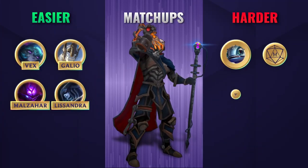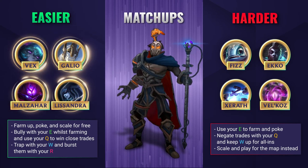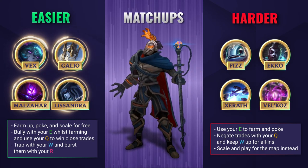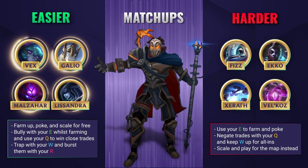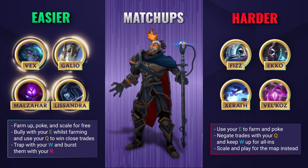When it comes to those easier matchups, Viktor is going to thrive in lanes when there's not too much risk and he can just keep his distance, farm up, poke, and scale for free. You can easily bully your opponent with your E whilst you're clearing waves, and get up close and personal with your Q and auto-attack too if you are feeling aggressive enough. You'll want to try and time your harass when your enemy comes in to last hit minions, and even consider trapping them with your W and bursting them down with your ultimate when you are level 6.